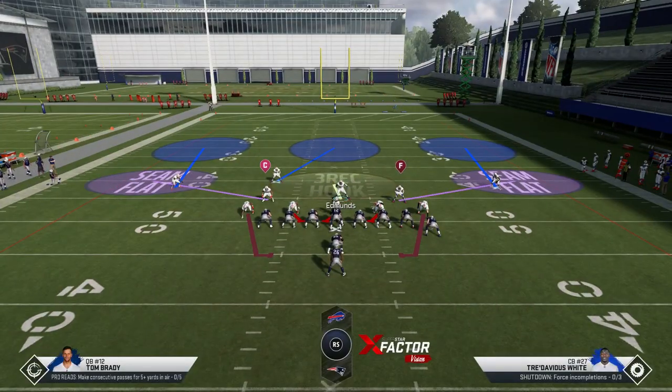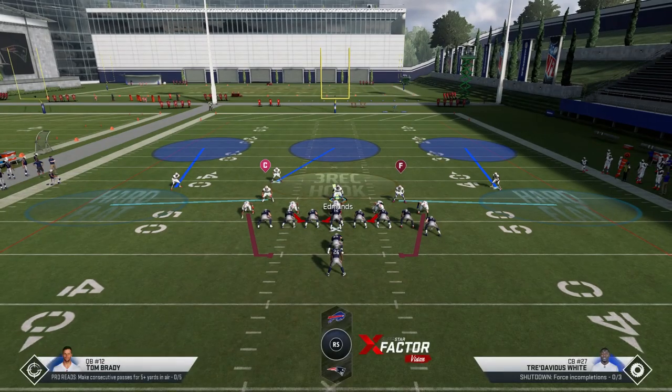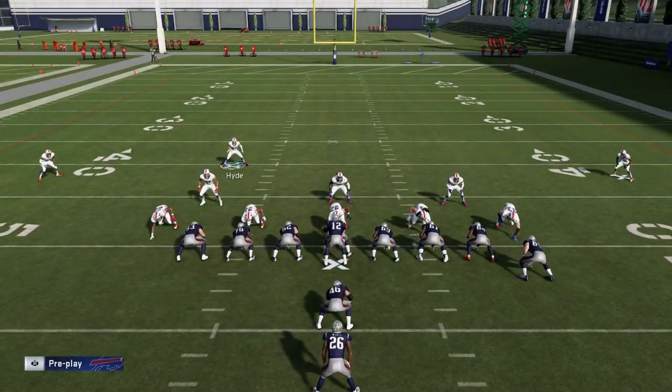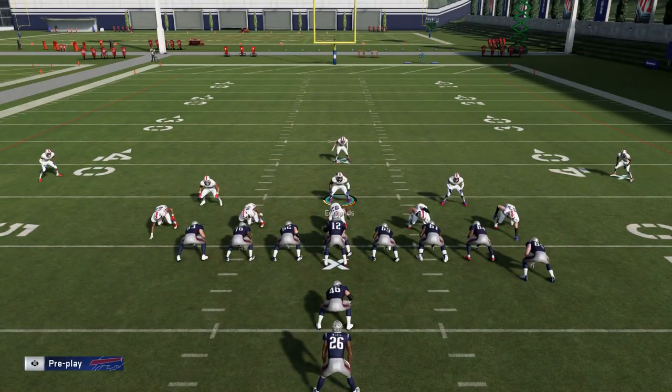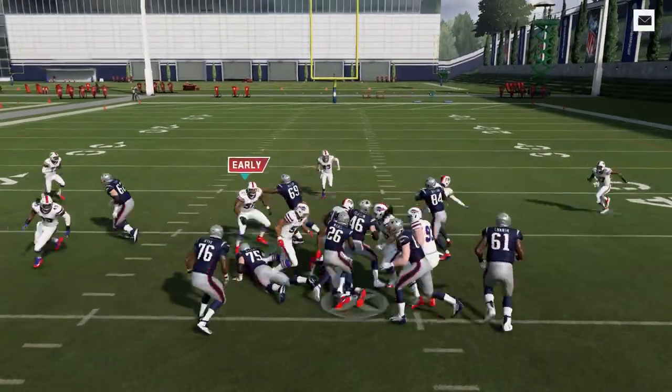I typically want these guys out a little bit farther. I have a lot of faith in myself as a user - this is going to be my spot right here. I also want to make sure I put these guys on an underneath, which is essentially a hard flat. What they're going to do is play down at this angle and basically try to cut off any outside run. I've hit random runs so I have no idea what the computer is going to do, but this is how I typically want to set this up.